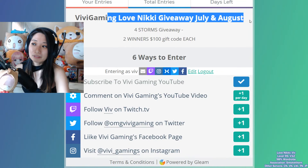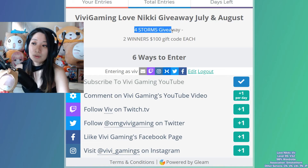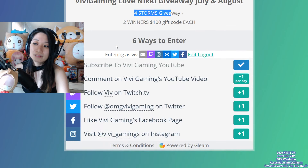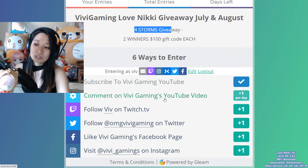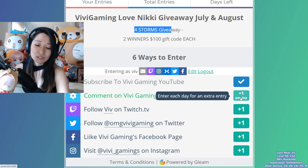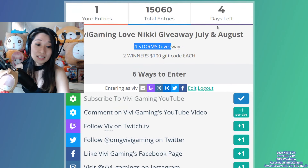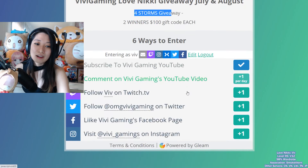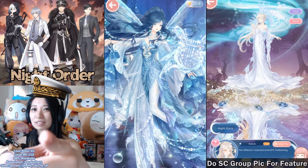Before I go — reminder, I have a giveaway going on. A Baby Gaming Love Nikki giveaway for July and August. Two winners will win a $100 gift code each, and this will certainly help you out with the four storms hell events. All you have to do is click on the Gleam.io link in the description below and subscribe to my YouTube channel. This unlocks several other ways to gain extra points towards the giveaway, such as commenting on my YouTube video once per day, and following me on Twitch, Twitter, Facebook, and Instagram. Four days left — enter now and may the odds be ever in your favor. I love you all, I will see you next time.